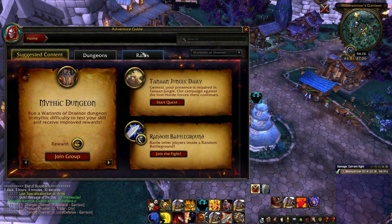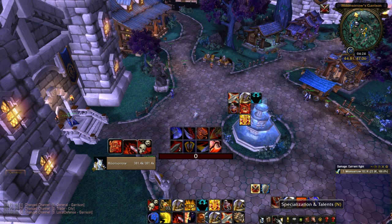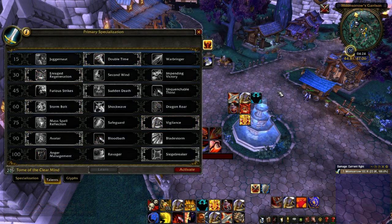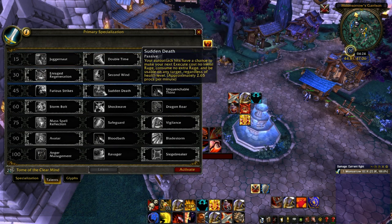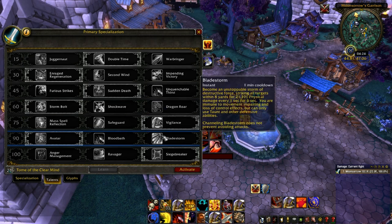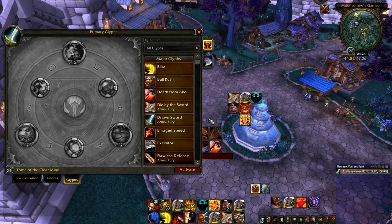To start with, we're going to look at Hellfire Assault. As I'm sure you're all aware, this is a joke fight — it's very easy. You're going to be wanting to play Fury. Take the usual stuff like Sudden Death and Meat Cleaver, Dragon's Roar, Bladestorm, and Ravager. Go all out on your AoE; even in Mythic it's getting to the stage where it doesn't really matter.